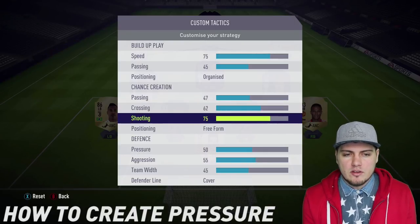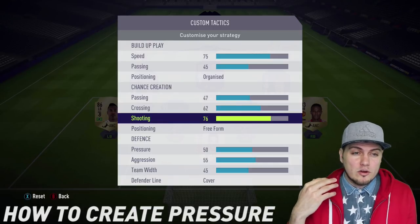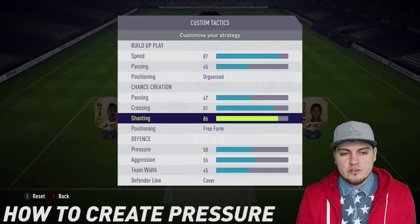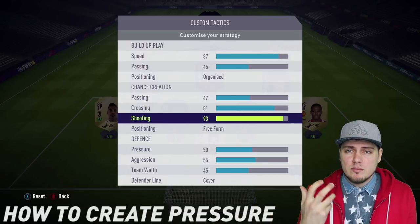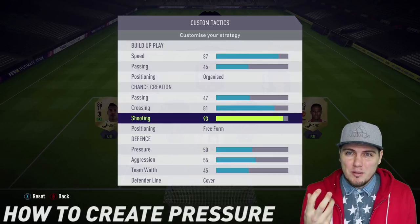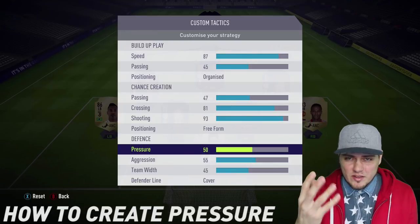With chance creation, if I'm going narrow I want my shooting to be higher than my crossing. If I'm at the very end of a game going more all-out, you're going to see more extremes — speed really high, crossing very high, shooting very high. However, I do not like to over-commit. A lot of people make the mistake of not being patient with their comeback when losing by one goal, and they end up blowing the game before they ever really got the chance to get back into the match.